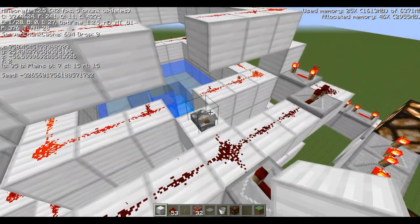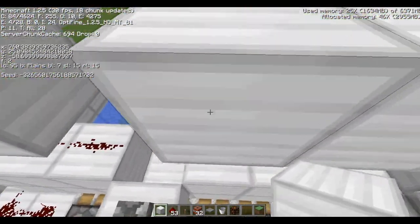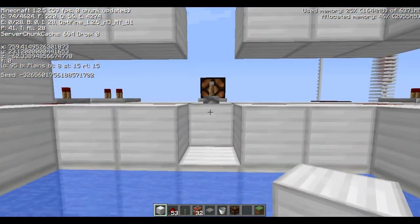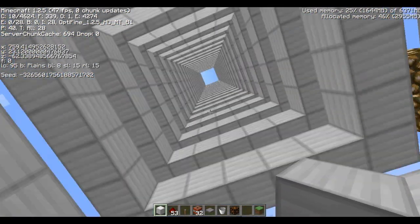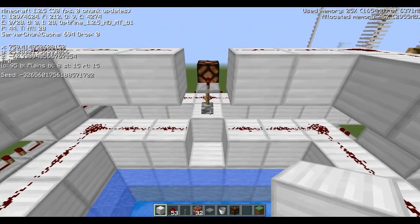Okay, basically I'm going to walk you through what exactly happens here. When you flip the switch here, you first stand here, and then when you flip the switch — and obviously there's TNT everywhere — but for this sake I'm not going to hit that switch.